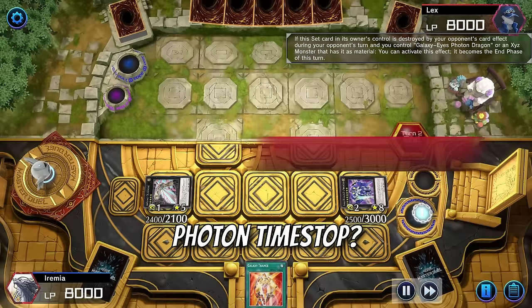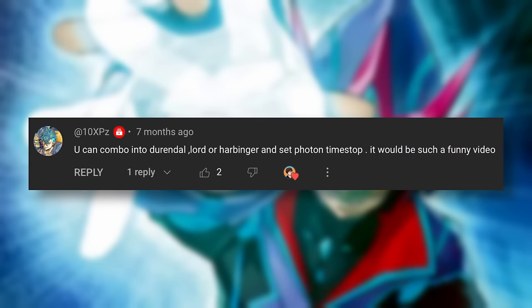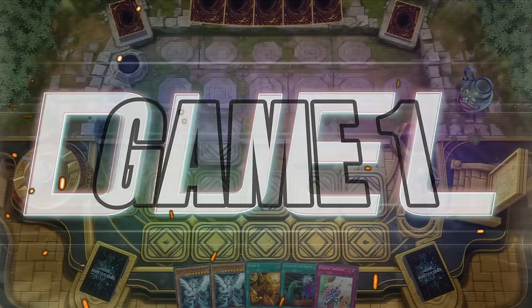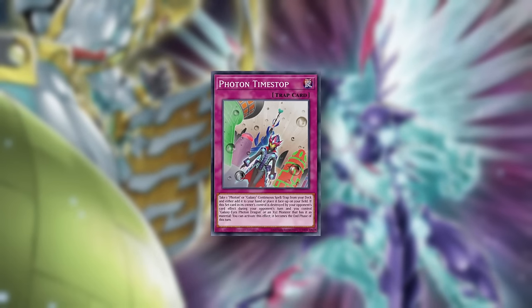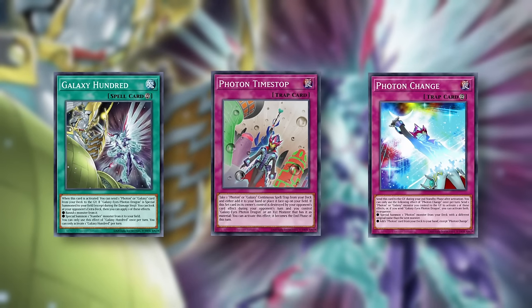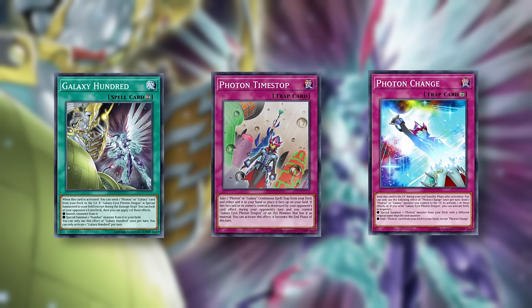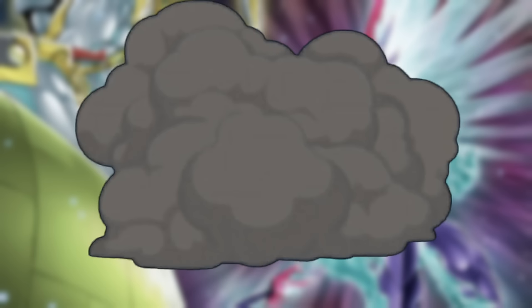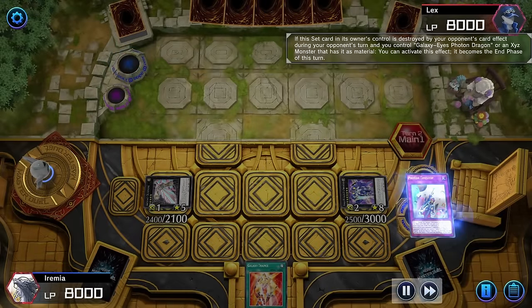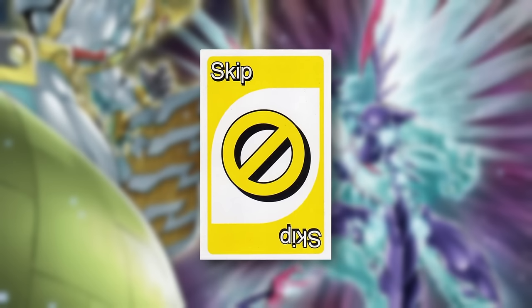Can we skip our opponent's turn with Photon Timestop? Thanks to 10XPZ for the suggestion, and I'll explain as we go, so let's check out Game 1! We have it in our opening hand — Photon Timestop. It can be used to search an archetypal continuous spell or trap, which, while cool, is not why we're playing the card. Its second effect is much more interesting: if it gets destroyed by an opponent's card effect while we control Galaxy Eyes, you can make it become the end phase, effectively uno-skipping their turn altogether.